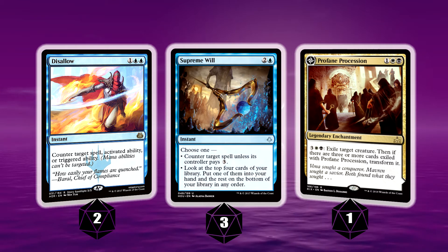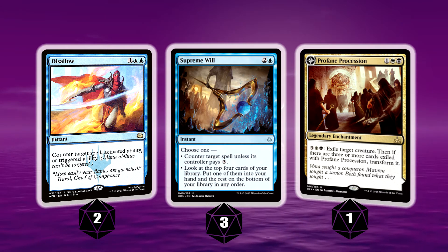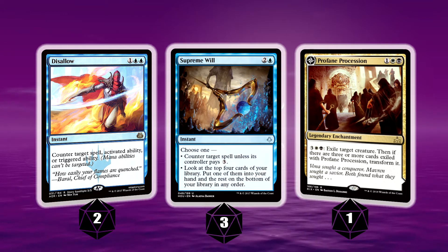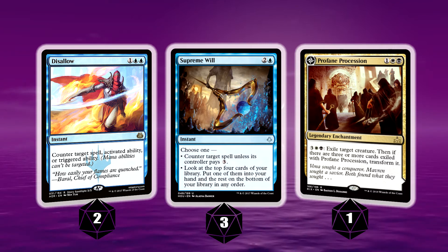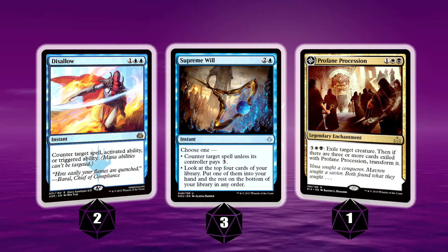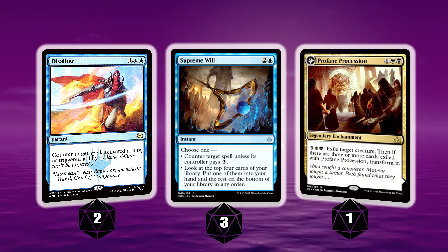Profane Procession is a fun card — it's won me a couple of games. Sometimes it does get sideboarded out, but in those kind of grindy games this can prove to be very good, where you're stealing creatures and then getting to cast them as well. You exile it at a five mana cost to activate, but if it's in your hand on turn three there's no harm in putting it down. We've got plenty of land and the effect at minimum will just remove the creature even if you don't transform it. I put it in the deck, tried it out, and it's still warranting its space.